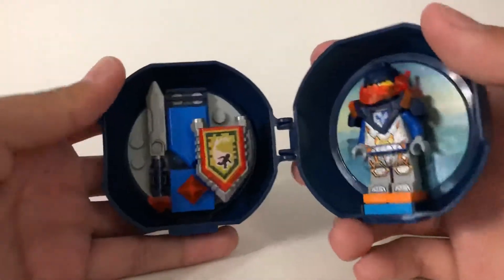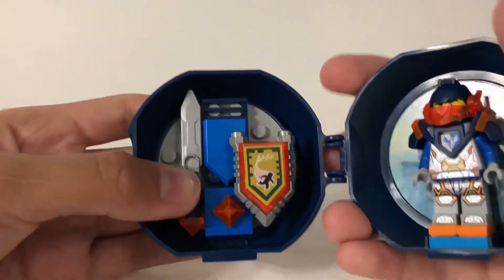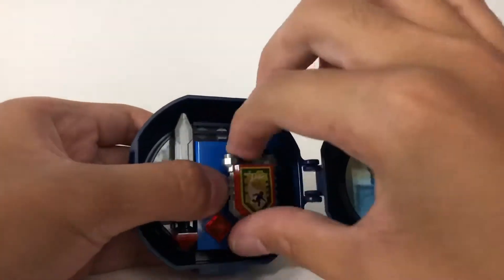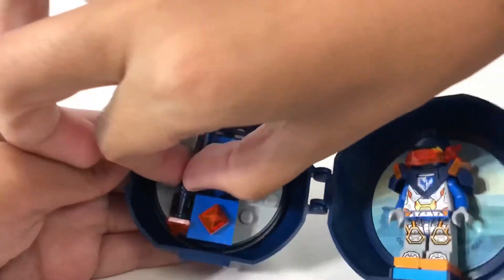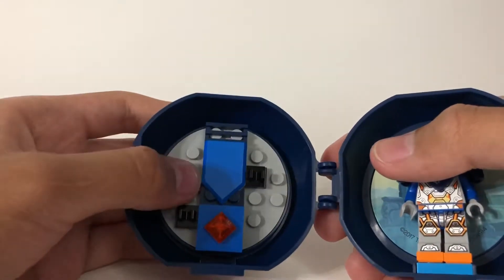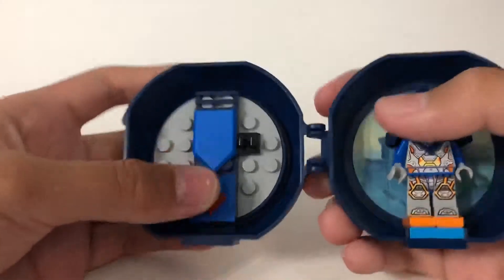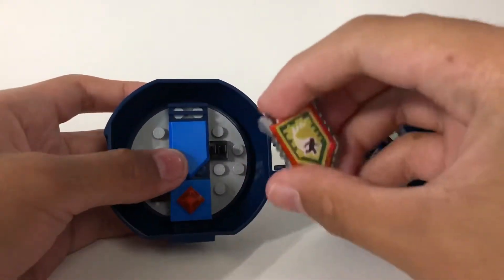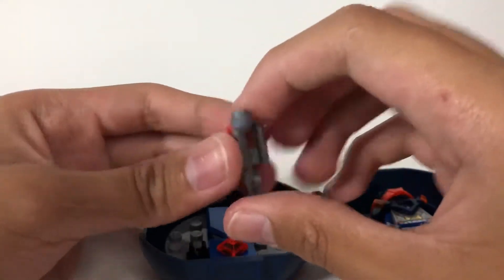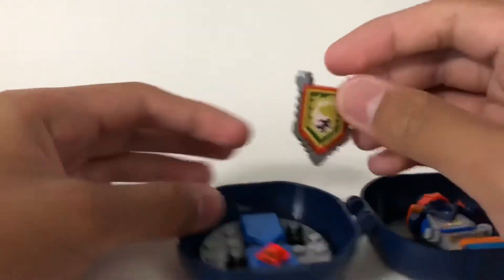Now let's take a look at the rest of the pod. The pod on the left side shows like a weapons rack, with the shield and the sword right here. And once you take those out, you can see what it looks like without the weapons. There's a little pyramid one-by-one piece right here, and one of those shield pieces — not printed. This is the same shield piece they've been using, and it has a Nexo Power on it.